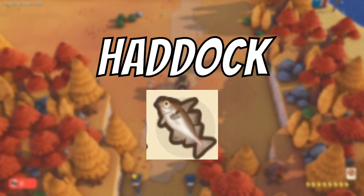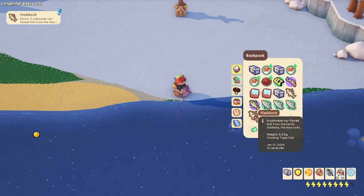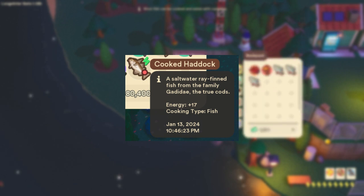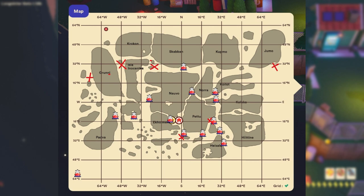The next fish is the haddock. The haddock is a brown and cream coloured fish. When cooked at a cooking station it becomes a food that provides the player with around 17 energy. The haddock is caught mostly in the snow biomes and has a 20% catch rate. Here are some locations provided on my map.